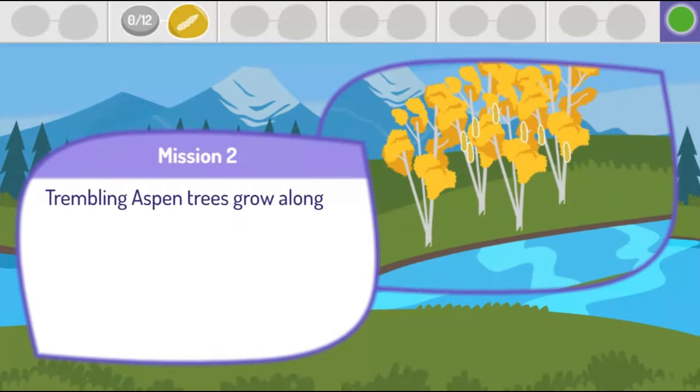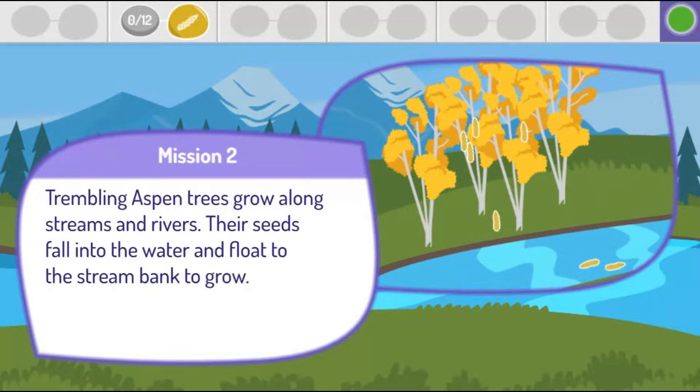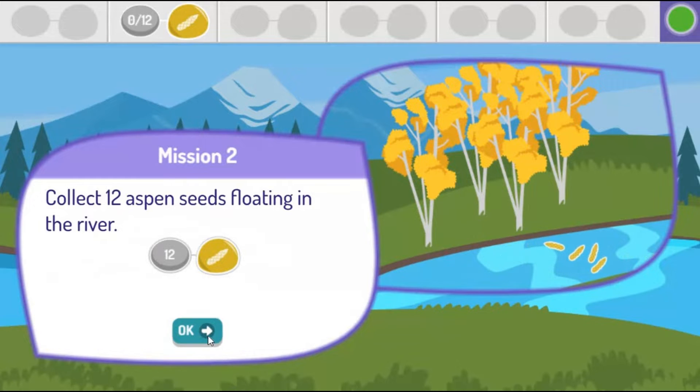Trembling aspen trees grow along streams and rivers. Their seeds fall into the water and float to the stream bank to grow. Collect 12 aspen seeds floating in the river.